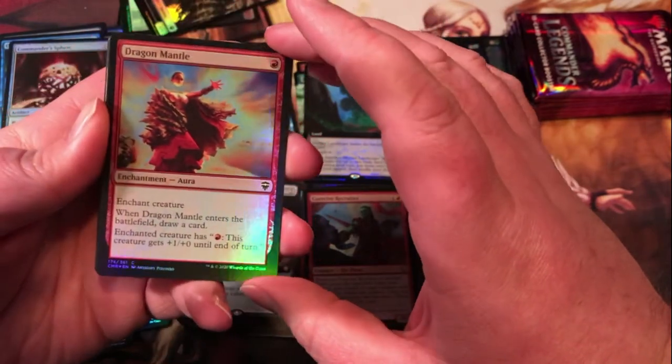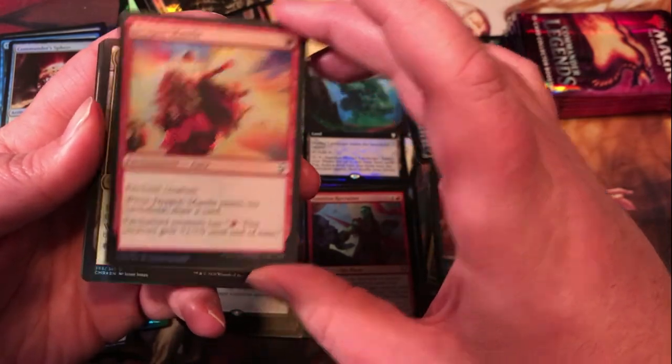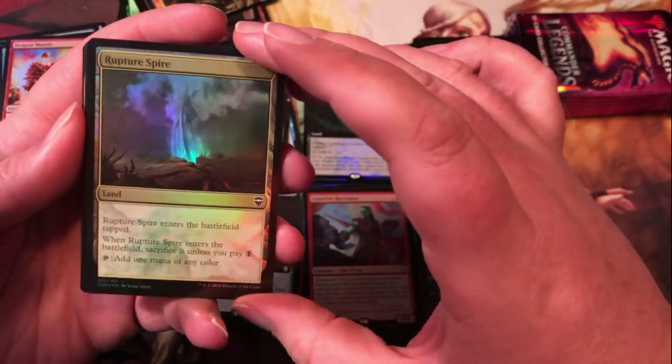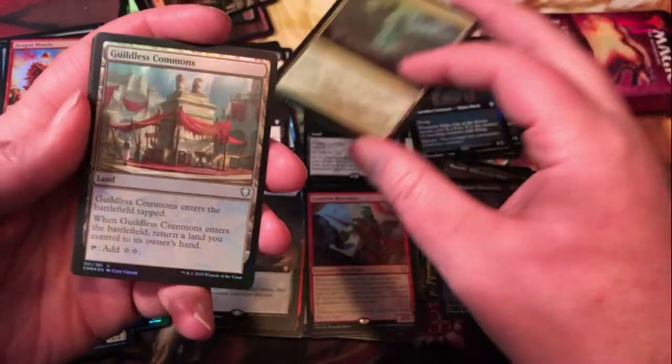Dragon Mantle — seems to be a cycle of auras that draw you a card when they enter. Rupture Spire — not my favorite land but does tap for any color, so nice value option for decks with multiple colors that need it.